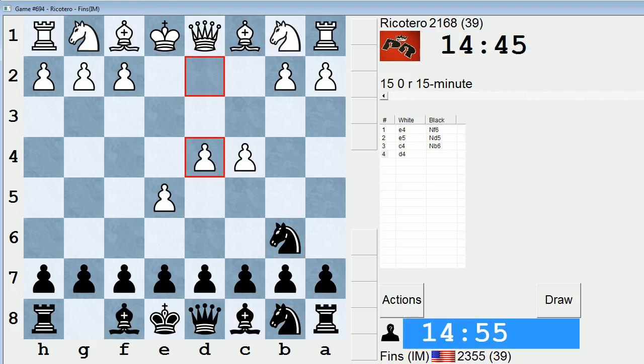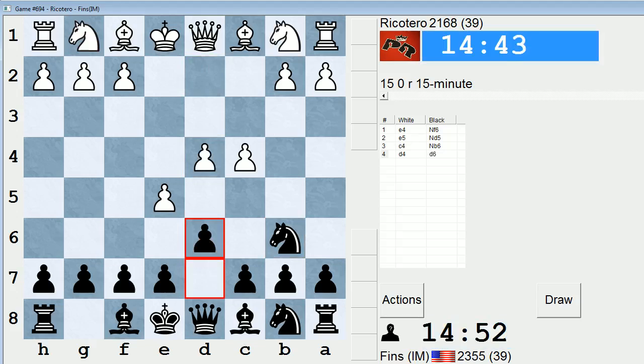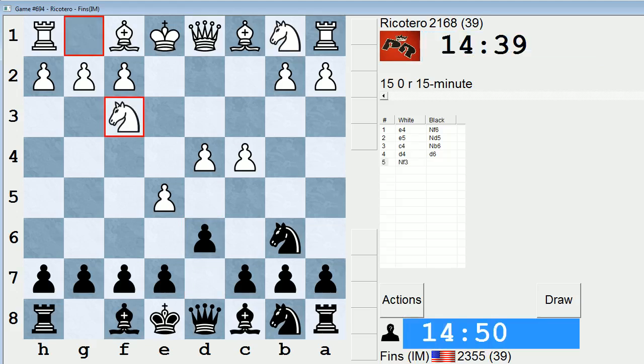He has a peak 15-minute rating of 2179. Here we play d6 — this is the move. About 180 games played, pretty good win-loss record. So, Knight f3. I think the four pawns attack with f4 is probably the only way to seriously challenge the Alekhine's Defense. I don't know if I'm alone in that opinion, but I always feel like f4 is the critical try. So Knight f3 just defending the pawn on e5.